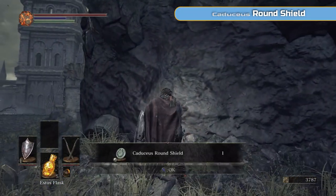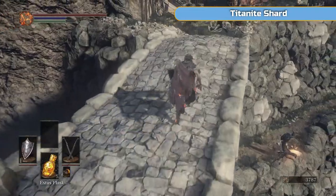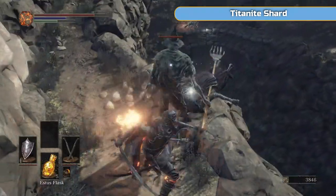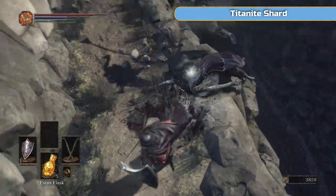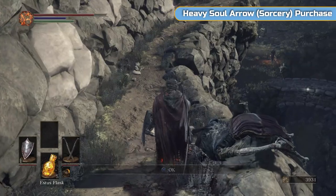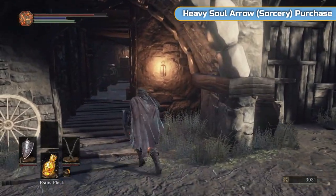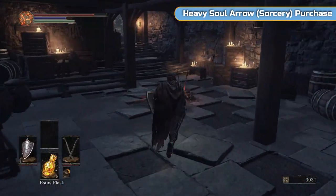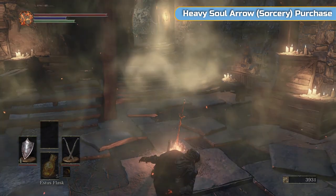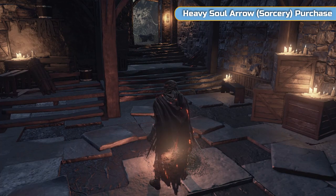We're going out this door now and grab this round shield — we'll never use it, it's worse than the one we're using right now. Certain shields are good for the buffs they give you. Drop down here, try and get the guy, and then watch out for the pitchfork one — he's always going to be behind you. Grab the Titanite Shard, so you should definitely be ready for another upgrade now. Watch out — there's firebombs being thrown at you from above. And there's a bonfire in here, so we're going to light that.